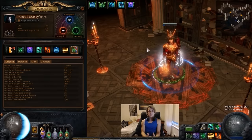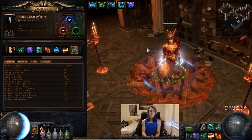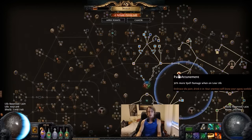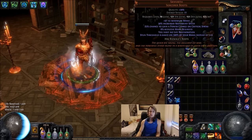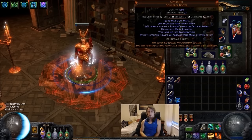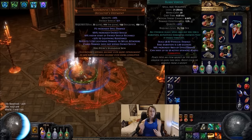Hey guys, it's Mathil here and today I'm going to try and tell you everything you need to know about my Lowlife Blade Vortex Witch. The character is level 91 — it's lowlife, which means it wears a Shav's, reserves below 35% mana to make use of Pain Attunement which is 30% more spell power, and it uses Skyforth Boots. I made this character because I found a pair of Skyforths and wanted to put them to good use, and I pictured Blade Vortex having serious potential in this situation.